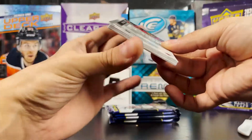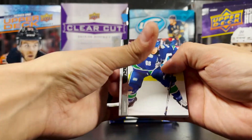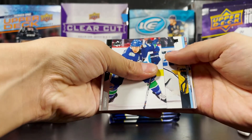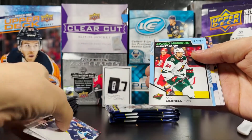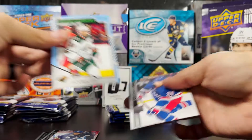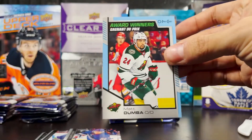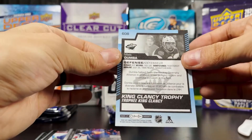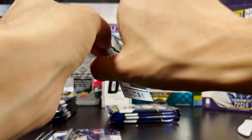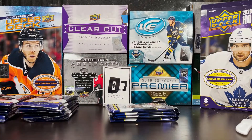I'm collecting anything Kirill Kaprizov — if anyone wants to hit me up with a trade or a sale, let me know. Next pack: OPG Blue Border, Matt Dumba Award Winners. He won the King Clancy Award last year for his charity work — another Wild player to win the King Clancy. Blue bordered, so that's pretty cool, a little more rare than just a regular Award Winners.